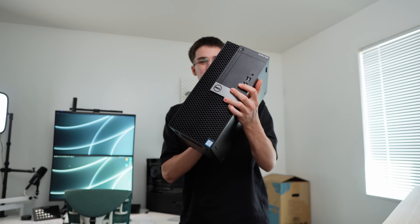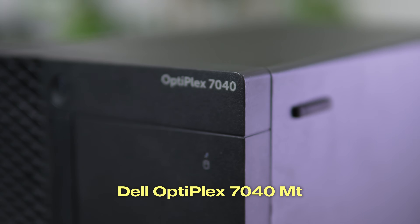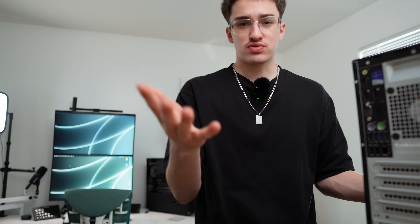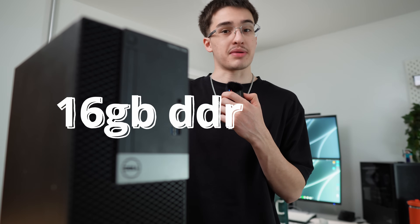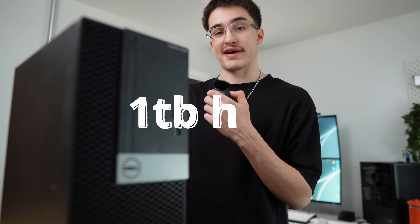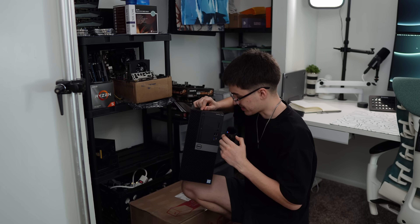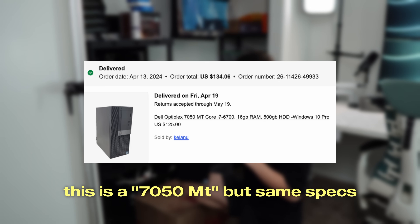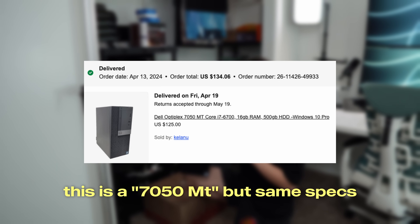This gaming PC is made up of three parts. The main and most important thing you need to buy is a good old Dell Optiplex. I bought the Dell Optiplex 7040 MT model — MT stands for mid-tower, and that's what you want to buy; they support more GPUs. The one I bought is rocking an i7-6700, 16 gigabytes of DDR4, and a one terabyte hard drive. I bought this on eBay for $171.59, but I also bought another one for $134.06.